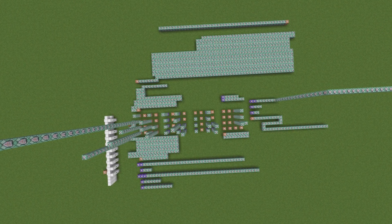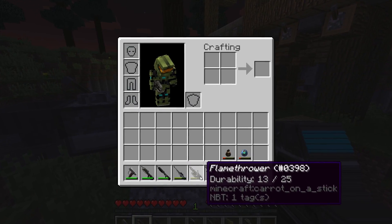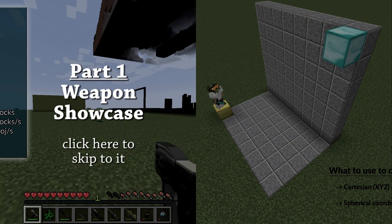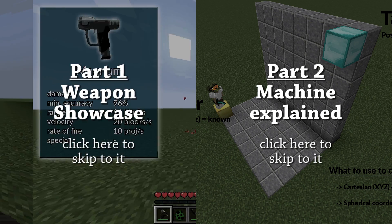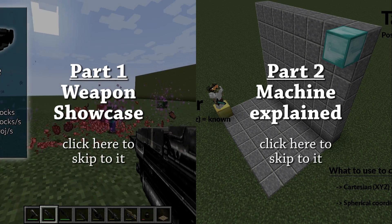So what this mean machine does is it adds 10 weapons to vanilla Minecraft. The setup of this video is as follows: first I will showcase these 10 weapons, and then I will start explaining the working of the machine itself.